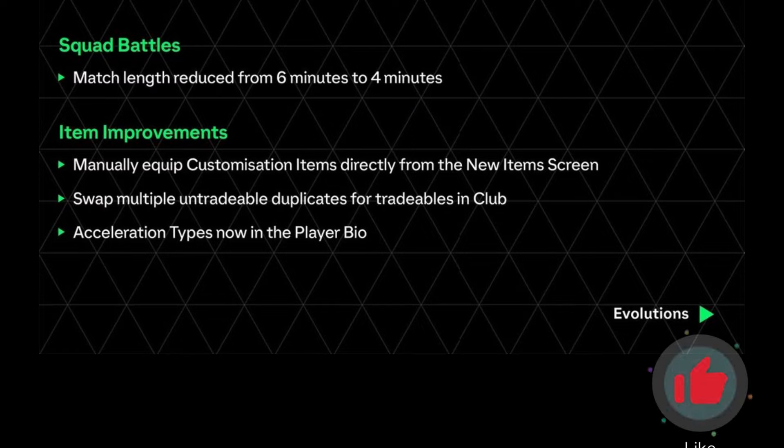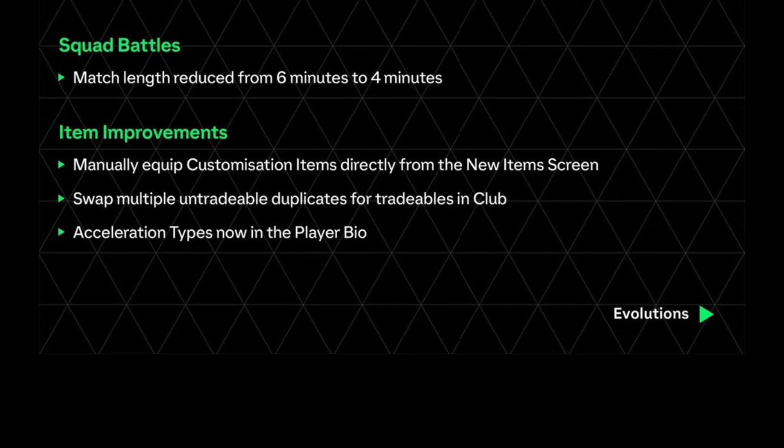Squad battle match length will now be four minutes, not six minutes. You can also manually equip customization items directly from the new items screen, and swap multiple tradable duplicates for tradables in the club.